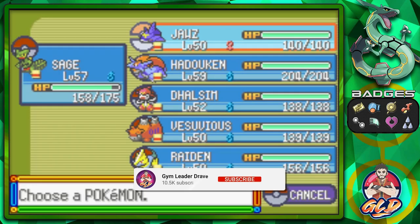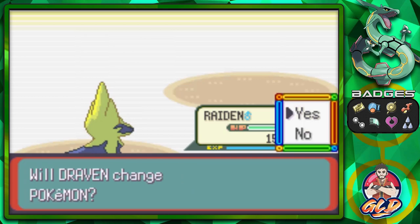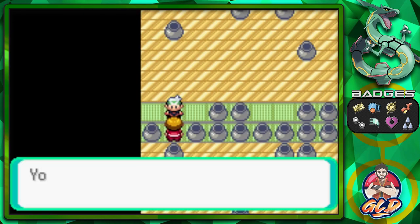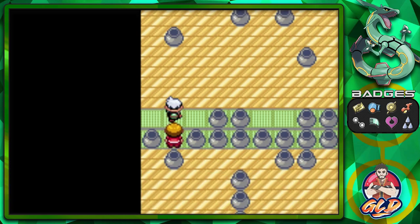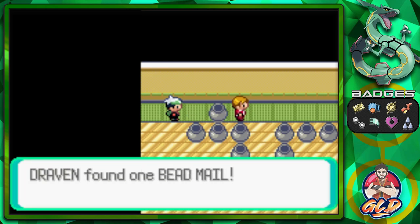He's coming out with a Sharpedo, so let's go right ahead and hit it with a Thunderbolt attack. Just like that Hadouken grows to level 60! Here comes a Metagross, so let's go straight into Hadouken with a Fly attack for the win. He says you've beaten the Pokemon League Champion — that's too much! He was rather easy.